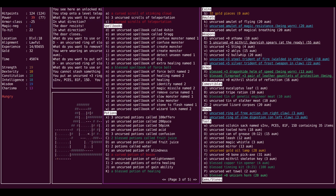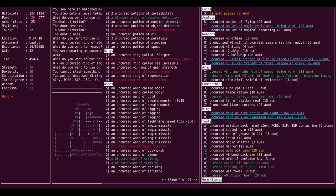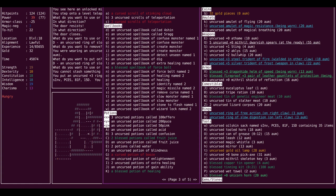So, potions. We have some stuff we still have unidentified, which maybe we should do now. A bunch of confusion potions which I can turn into water — these I can dilute into water, although I need to find some water. This can become water, this can become water. Enlightenment, extra healing, gain ability, healing. I want to keep invisibility, monster detection, and object detection.